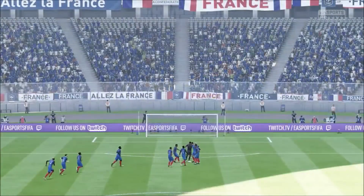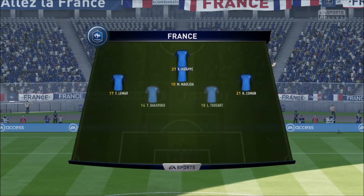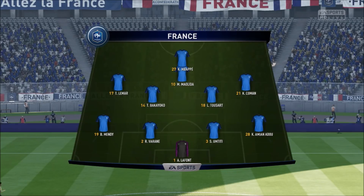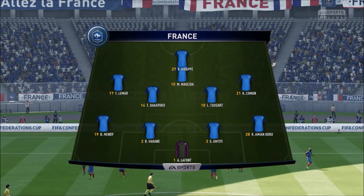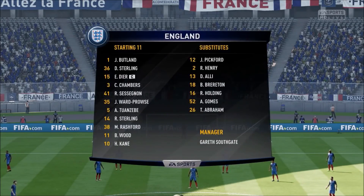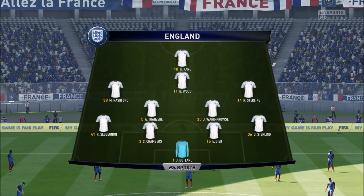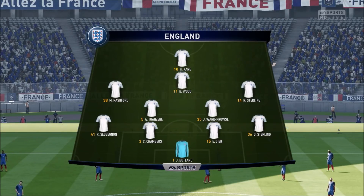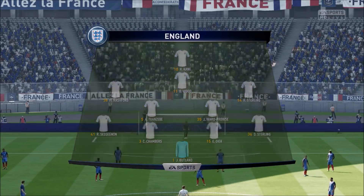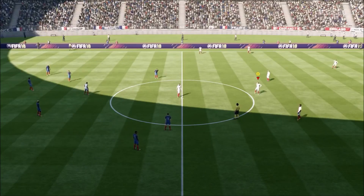France's team features Lamar, Varane, Umtiti, Benjamin Mendy, Bakayoko, and Kylian Mbappe up top. For England, Butland starts in goal with Chambers and Dyer at the back, Raheem Sterling on the right wing, with Ward-Prowse and Tuanzebe in midfield. A little bit worried about Ward-Prowse and Tuanzebe fitness-wise — both are not ideal for this one. The game's about to get underway. We'll see who advances through to the Confed Cup final.